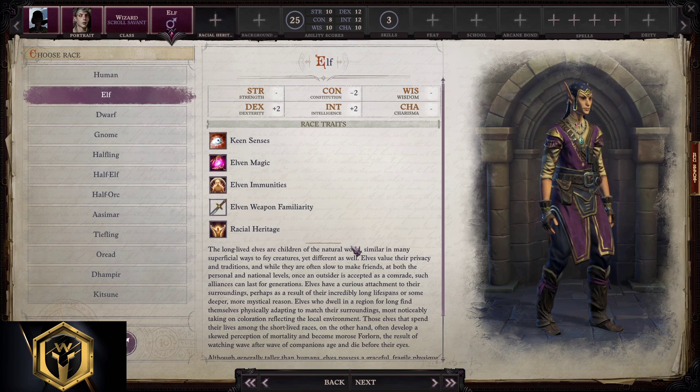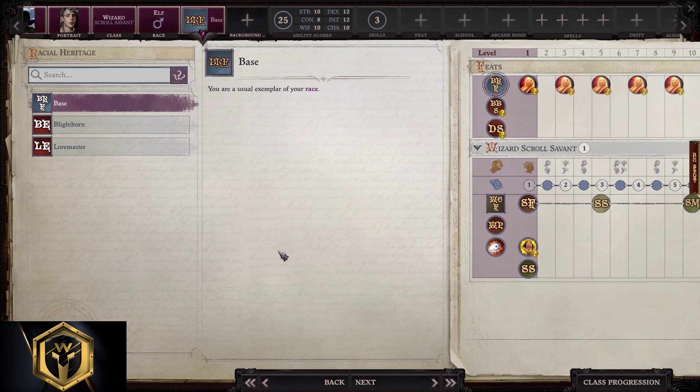For race on the Scroll Savant, Human, Elf, or Kin Kitsune is the way to go — and here I would pick Elf. For racial heritage, we're going to stick with base Elf.